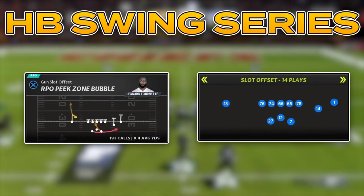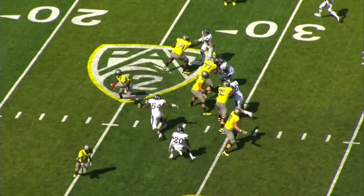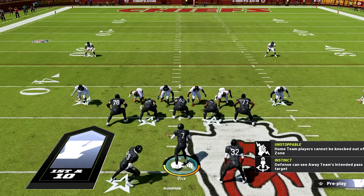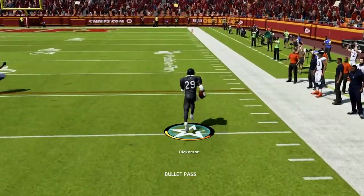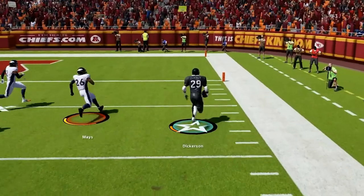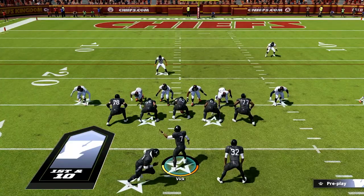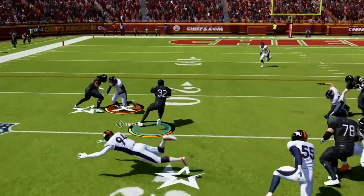Now for one of Kelly's favorite concepts at Oregon — the HP Swing Pass. He loved this as an option to get one of your best players in space with tons of room to operate. Just watch the user: when this running back motions out, fire it to the outside and allow your running back space to break tackles and pick up huge plays. If the user gets overly aggressive, you can just hand it off up the middle for easy yards.